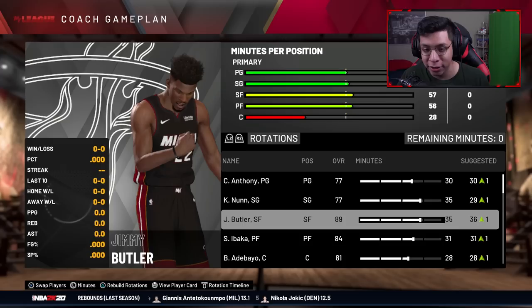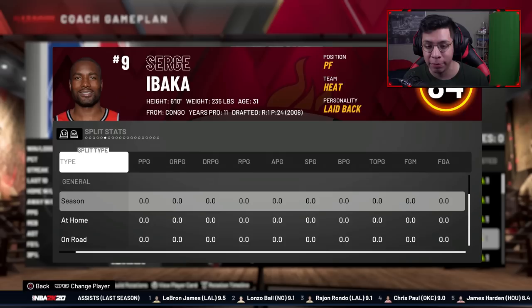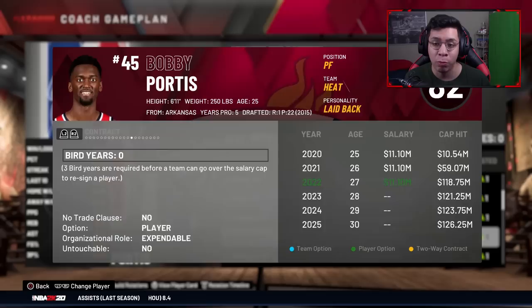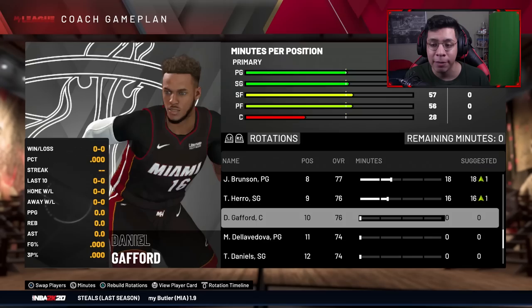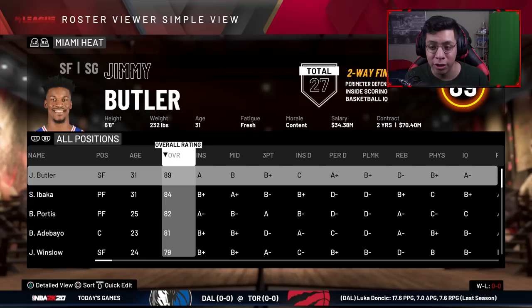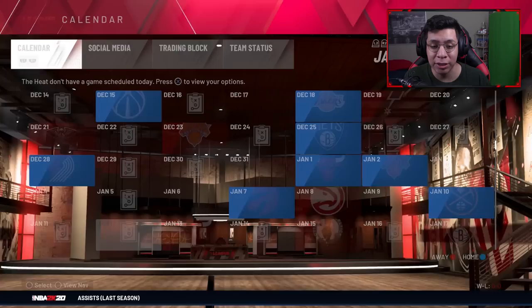Season two roster: Cole Anthony and Nunn at the guards, Jimmy Butler goes from 88 to 89 overall. I signed Serge Ibaka for one season — switching him to power forward makes him an 84 overall, which is ridiculous. Bam goes from 79 to 81, Bobby Portis signed as a power forward goes from 79 to 82. Winslow and Brunson each went up one, Tyler Hero is a 76. I sent Gafford to the G League for another season.